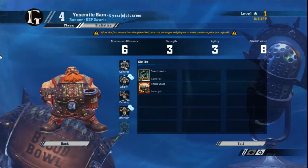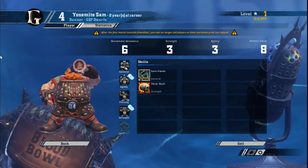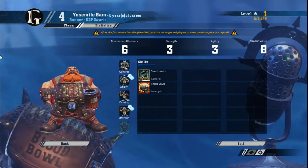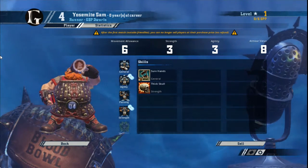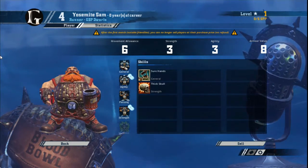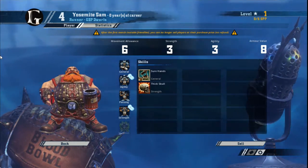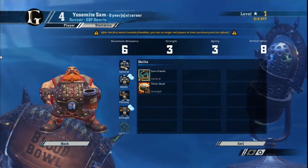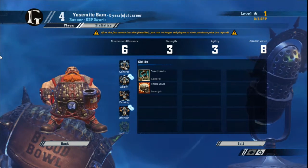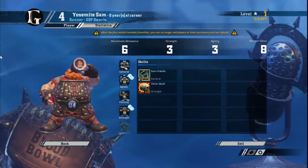Dwarf progression is pretty simple. The Runner's progression path is different from the other players because they're ball carriers rather than the fighting elements of your Dwarf team, and also because they don't start with Block. So for your Dwarf Runner you want Block, Kickoff Return, and Leader. Unlike the rest of your Dwarf players, take doubles whenever they show up. For doubles you want Sidestep, Dodge, and Guard, because they'll help keep your Runner on his feet and moving a bit longer. For stat increases, like with the Blitzer, take them all — even Armor, because your Runners have slightly lower armor than the rest of your team, so you want to make them harder to knock down.